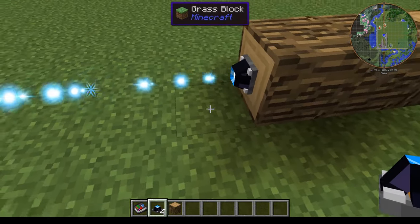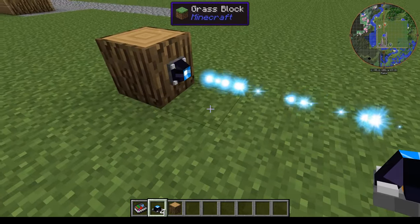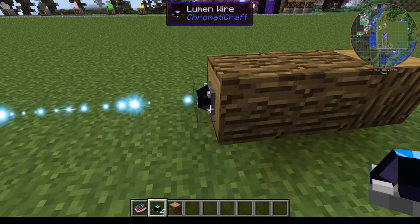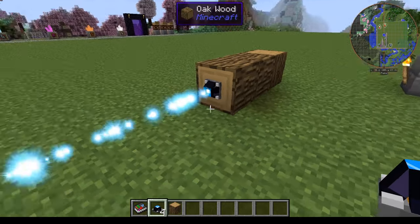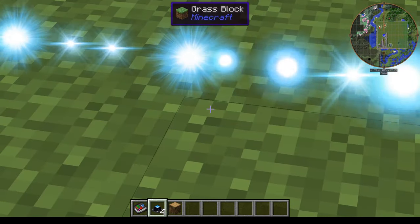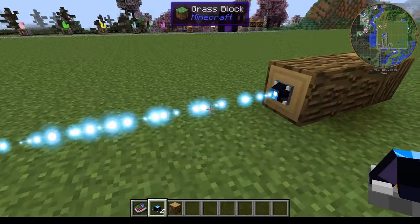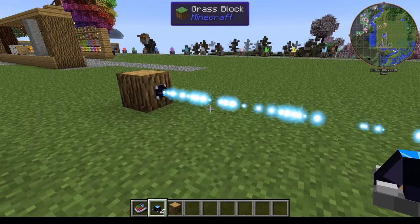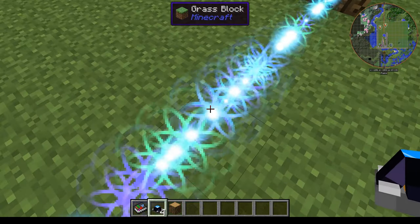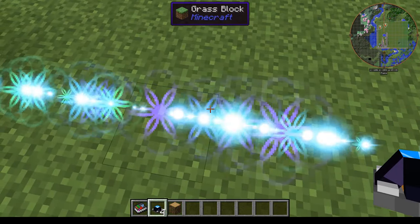It seems they can be placed a max of five blocks apart, or if you want to say it differently, the blocks you place them on must be at most eight blocks apart. You can see it creates this nice little blue flashing particle effect line between them. When you step in it, it makes a clicking sound and a different particle effect.